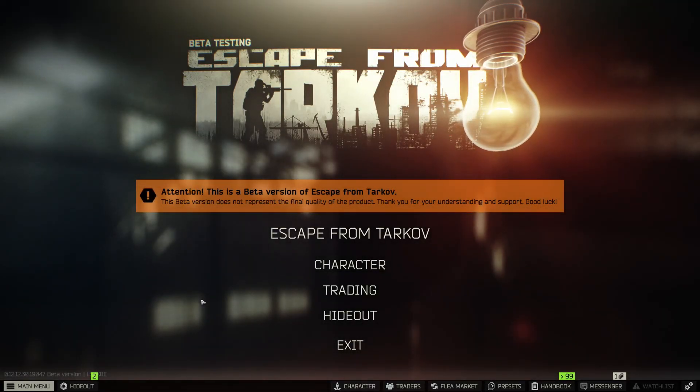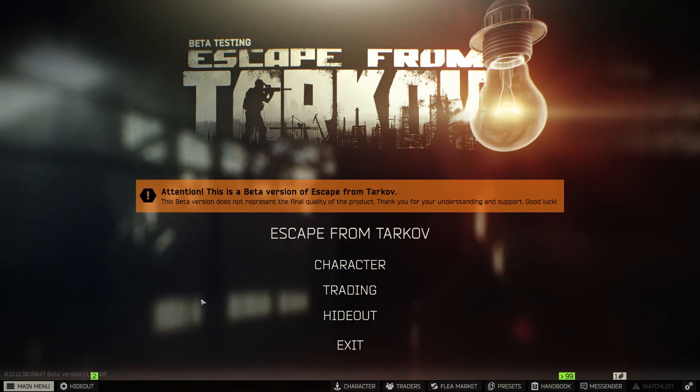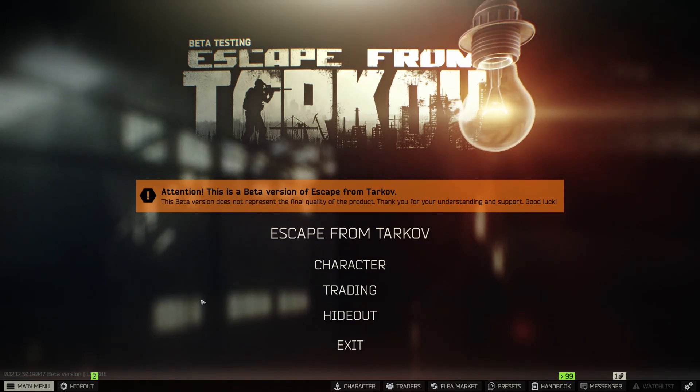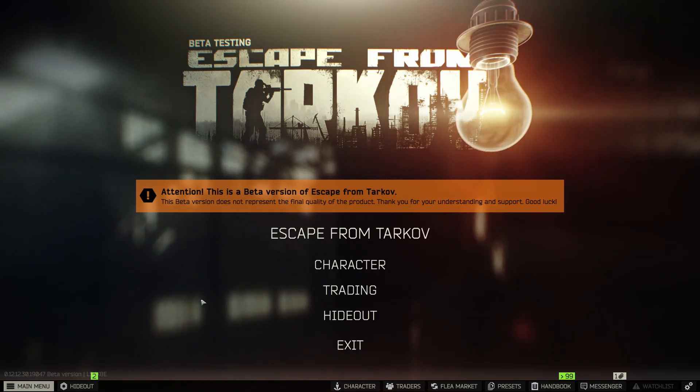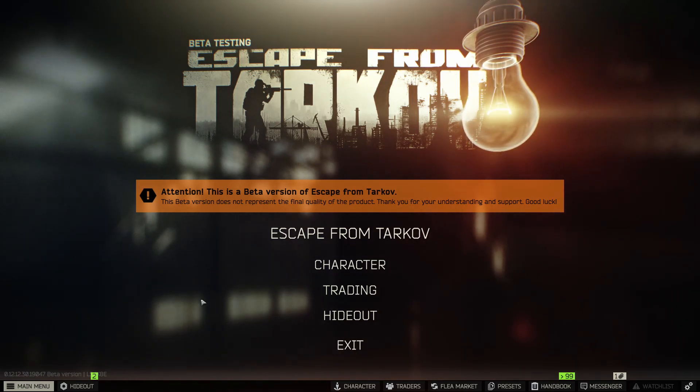Hey guys, what's going on - it's Aces here today with another video. Today I'm going to be showing you how to farm impact grenades in Escape from Tarkov. Impact grenades are going to be your key to success when it comes to the Grenadier task this wipe, and Grenadier locks 7.62 BP ammo.